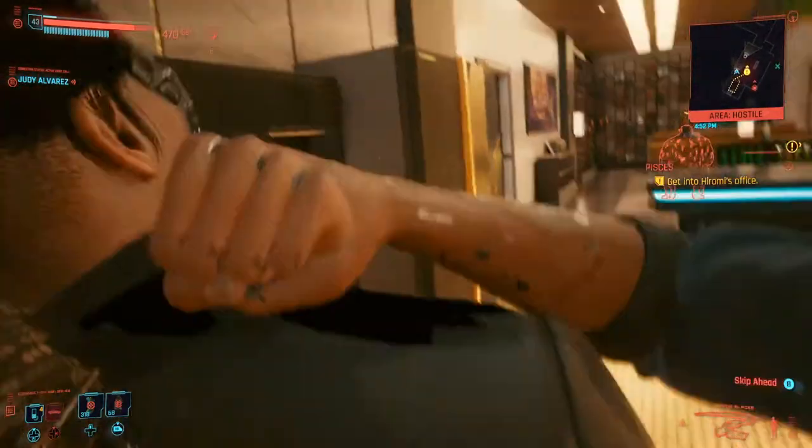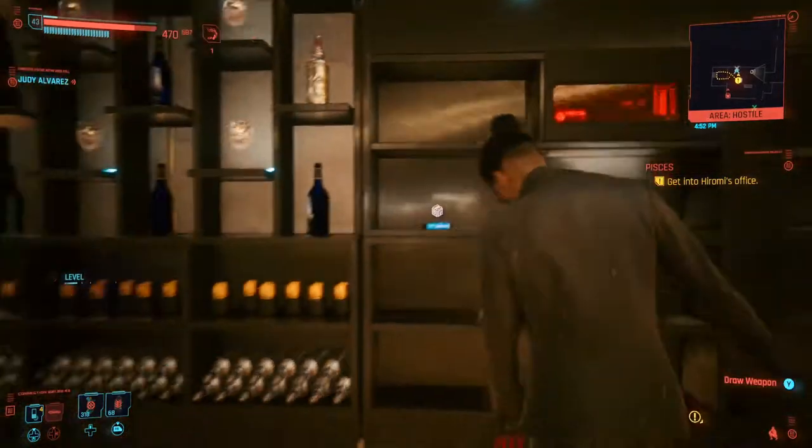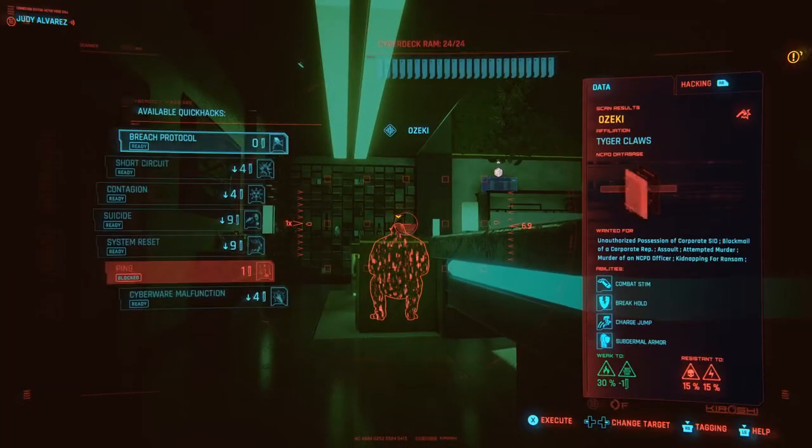What is going on guys, it's FishFosh. Today we're going to be talking about two iconic weapons: one is a Katana called Tsumatogi, and the other is a smart pistol called Genjiro.